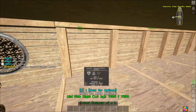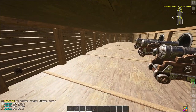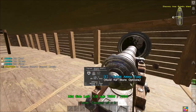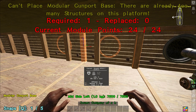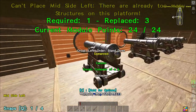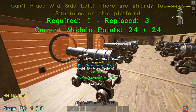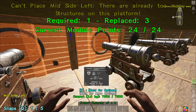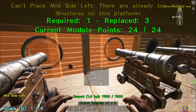I'm going to replace down cannons until it breaks. You should be able to place down either 11 or 12, depending on any structures you may have already placed on the ship. Here we've basically hit the counter — I've got the maximum module points and it's also saying there are too many structures on this platform. If I try and replace something, it won't let me. You can see I'm trying to go back down but it won't. At the top: 'can't place mid-side left, too many structures on the platform,' because I've actually exceeded the structure count, and it won't let me build something to reduce the structure count by demolishing it.